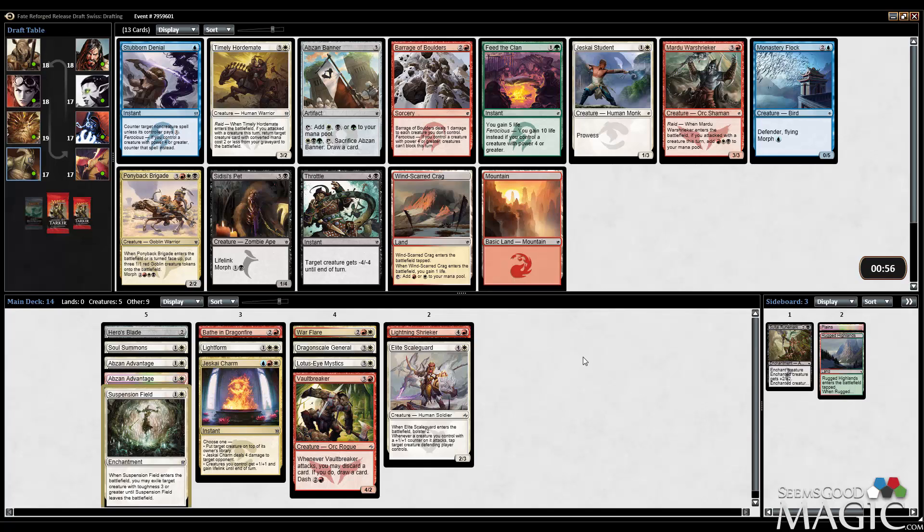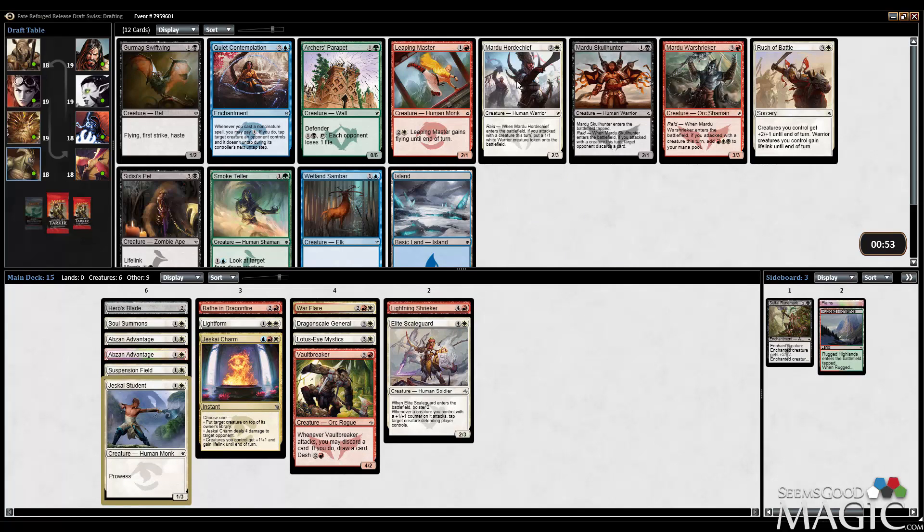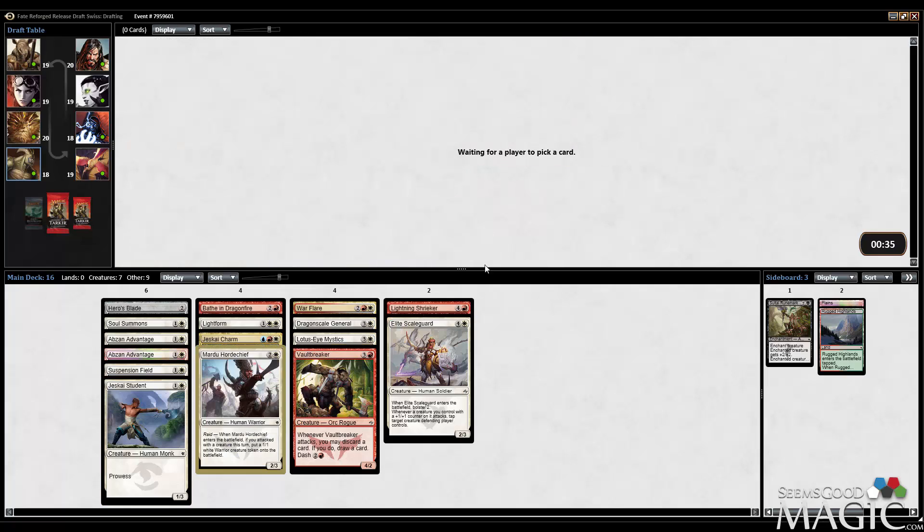Pony Back Brigade — but I think we're in Jeskai territory here. So probably the Student of Ojutai. There is also Windscarre Krag and Timely Hordemate. Let's probably take the Student — if we're going to be Jeskai, I want Prowess cards. Horde Chief is pretty reasonable. There is a Rush of Battle, but Horde Chief is usually pretty amazing. Especially good alongside the Dragonscale General for attacking purposes. There is Leaping Master as well, but we look like we're primarily white. It's also War Shrieker, which is pretty good. I think Horde Chief is probably better, so we'll take that.